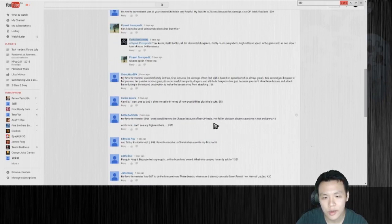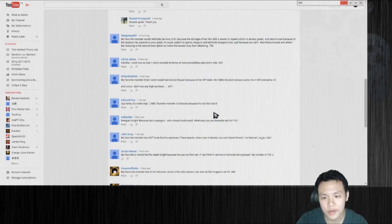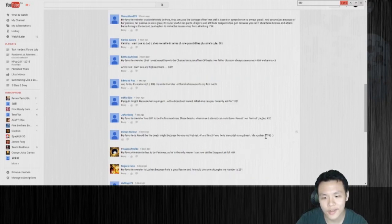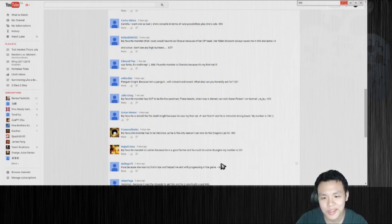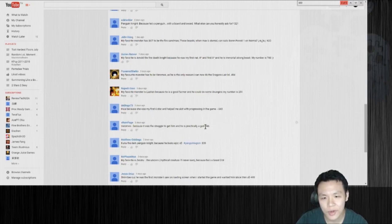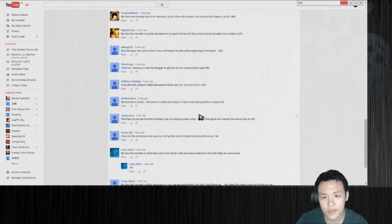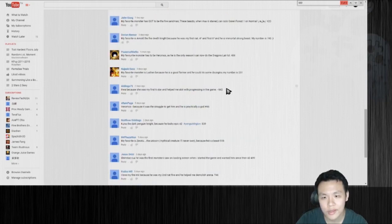We got a 667 — this one's the closest so far. 743 — nope. We got another one, 643 over here with Hua. That's further away. The closest is 643. Dev logo, 73. Hua — because she was my first 6-star and helped me progress through the game.